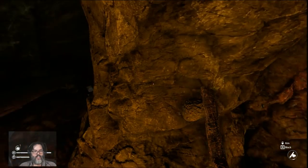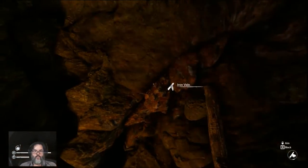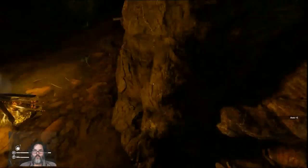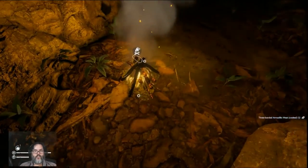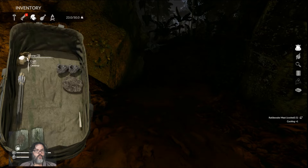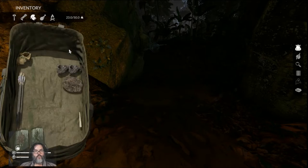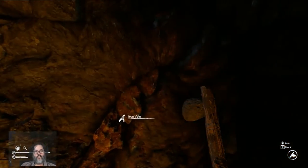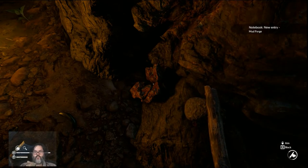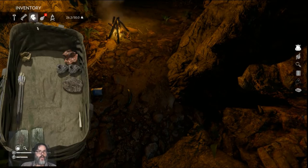There is an iron vein in the wall here, so we're gonna take our axe and chop this down. All right, there we go — you can see we got two iron ore in our bag now. This is the junk that disappears, so if we look in our bag we've got two iron ores.